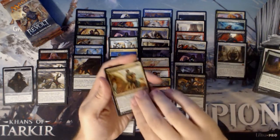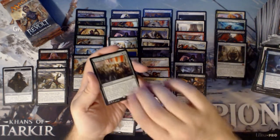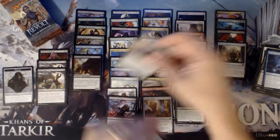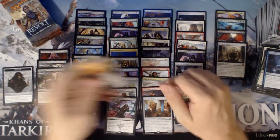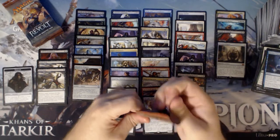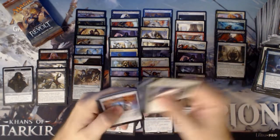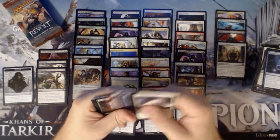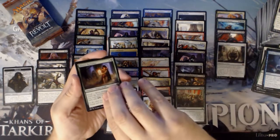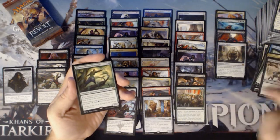We have a Hidden Herbalist, Renegade Rallier, Reverse Engineer, and an Ape from the Cowl, and a Foil Daredevil Dragster. We're getting towards the end here, so our hunt for inventions might prove fruitless today. We'll see — can we get there in the end? We have a Hidden Arbalist, Winding Constrictor, Perilous Predicament, and a Rishkar.